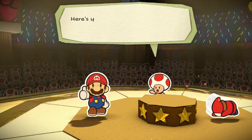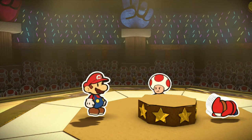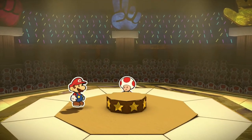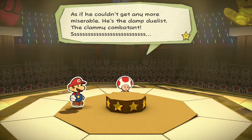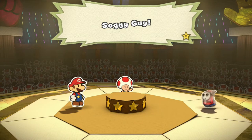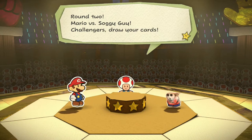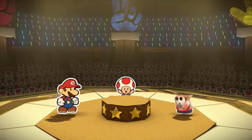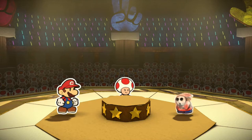Mario wins round one and gets a prize — that's a lot of money! The second round opponent: 'As if he couldn't get any more miserable, he's the damp duelist, the clammy combatant — Soggy Shy Guy!' Round two, Mario vs. Soggy Guy. They're too soggy to use anything but paper — so it's scissors again. Oh my goodness, it's hard to keep the wins rolling, but Mario makes it through round two and gets another prize!